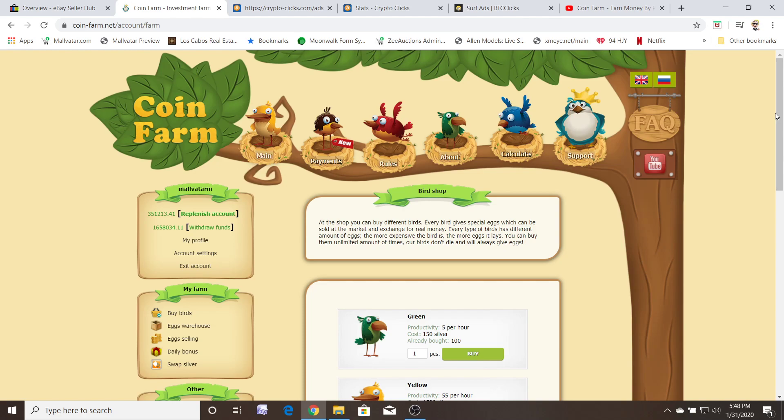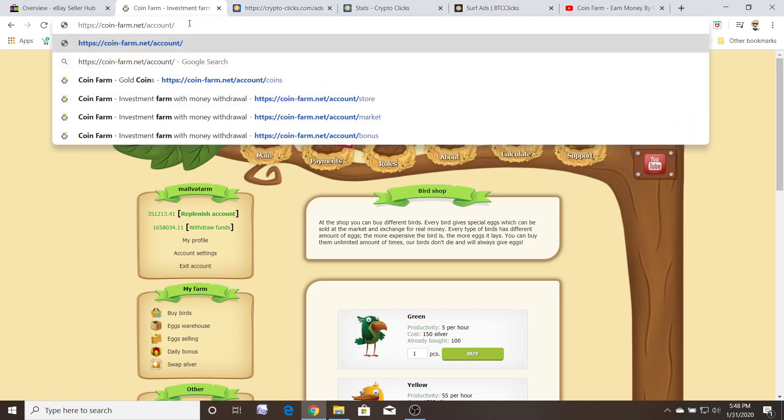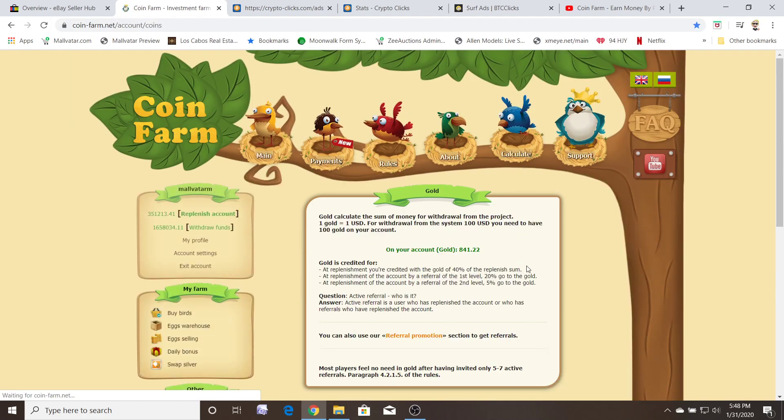Some people are going to be crazy and think, 'Oh my god, I just found a golden ticket at Wonka's factory, I have to buy as many birds as possible — Mom, give me your wallet, I need your credit card.' Don't do that. Some people will do that, and those are the people — that guy I showed you — who are the reason why my account has that much of a payout. Someone put in maybe $3,000 to $4,000, and from 20% of that, that's how my account got funded.